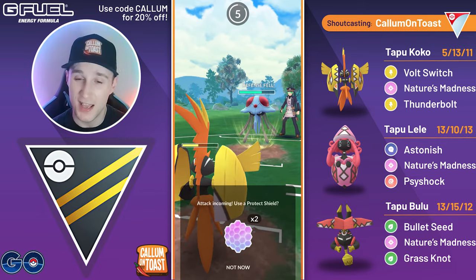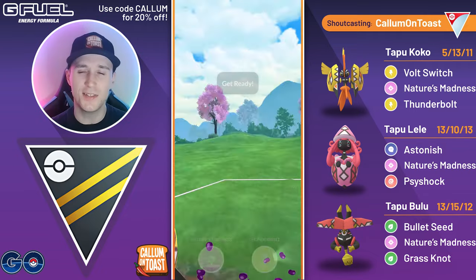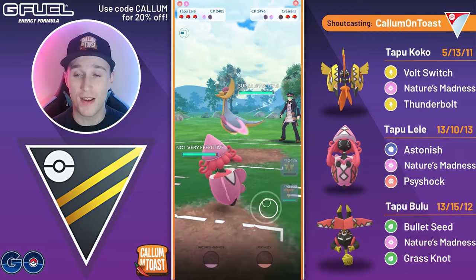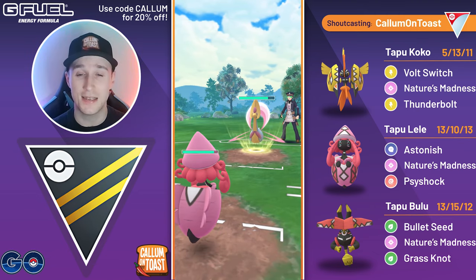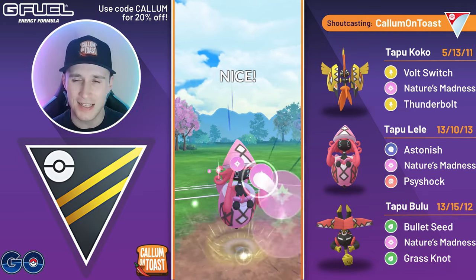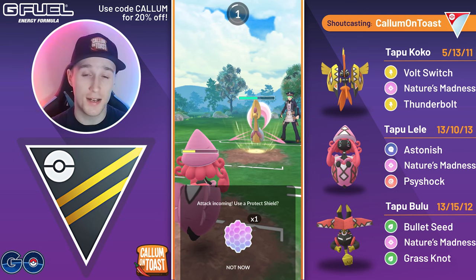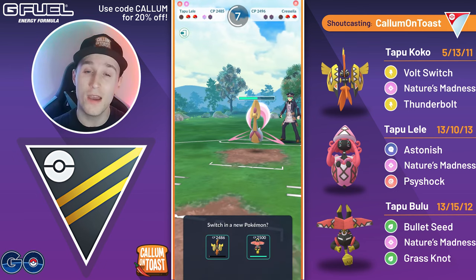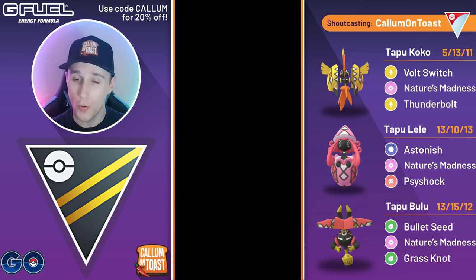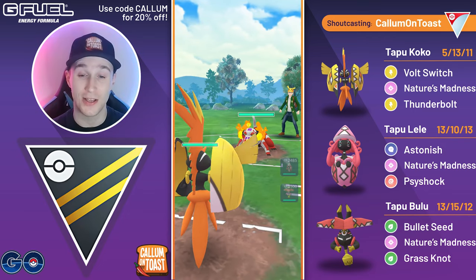Into the next battle, we see another Poison type in the lead, but this time we can at least hit for super effective damage back with Volt Switch and Thunderbolt. We bait with Nature's Madness, and we still make it to Thunderbolt anyway, taking out the Tentacruel. I swap straight away into my Tapu Lele. The opponent isn't swapping out — the worst this could be is a Moon Blast. They actually just go for Grass Knot, so probably running Grass Knot and Future Sight. We overfarm, go for Nature's Madness, debuffing their defense. Grass Knot takes us out. We wait out the switch clock, come in with Tapu Bulu, and the opponent swaps into a Guzzlord. Unfortunately for them, we completely hard wall them, so they just concede the match.